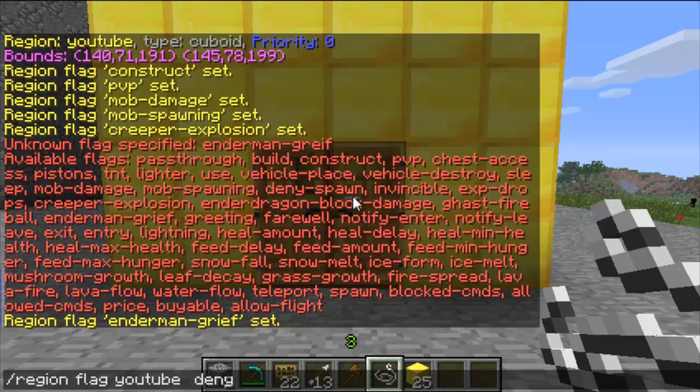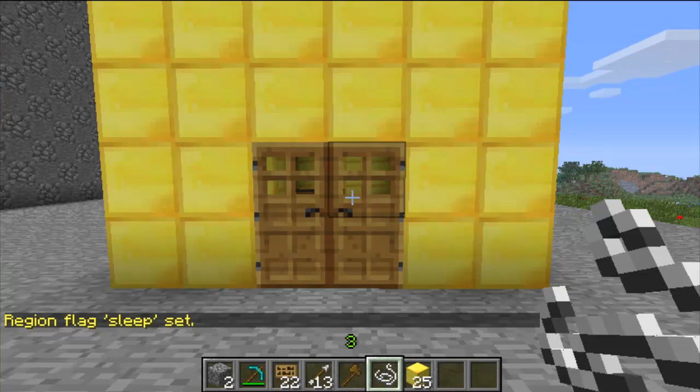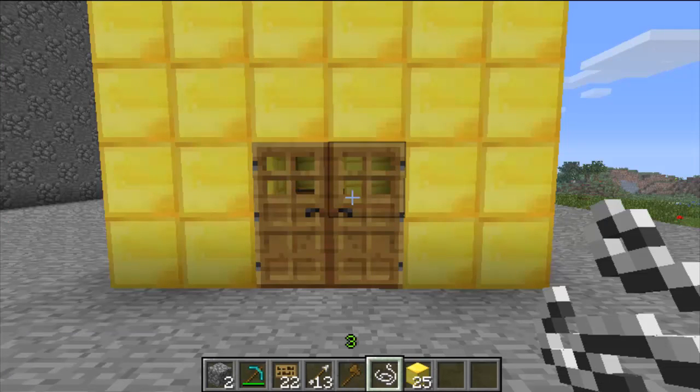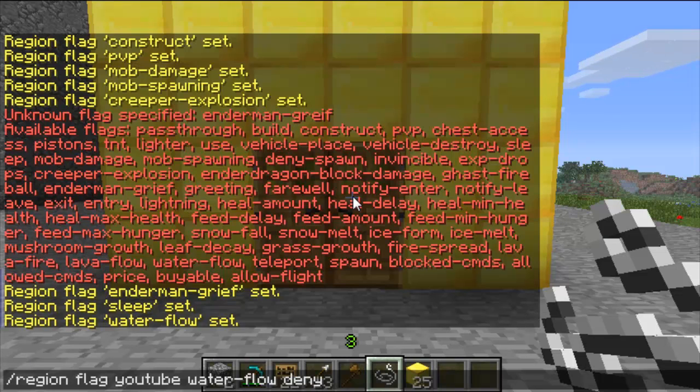Then you've got sleep deny — if you deny sleep it means players can't use beds inside this region. And then you've got water flow deny — it means water doesn't flow. So if you place a block of water it will just stay as a solid, and the same with lava.